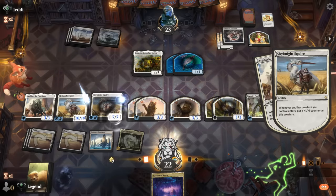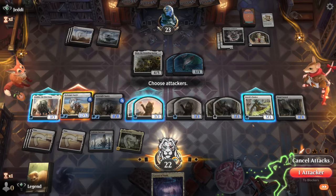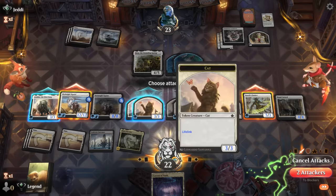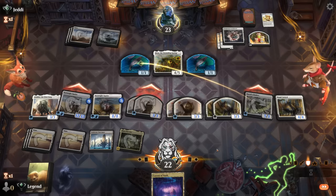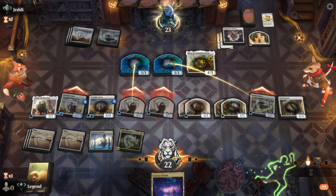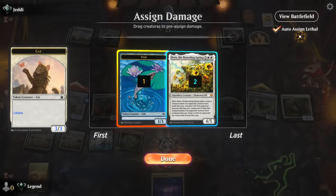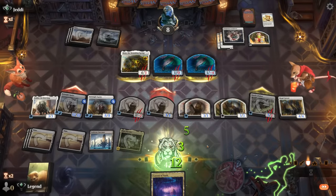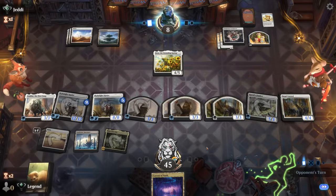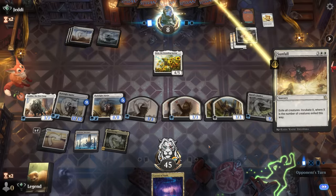We get a bunch of triggers and are attacking for 12 in the air with Flanker on the ground, plus the 3/3s. We cross our fingers hoping there's no Sunfall next turn. We get to see the new damage assignment rules — just put the first blocker first; you don't get to assign exact numbers anymore. Interesting to see with the new Foundations combat mechanics.